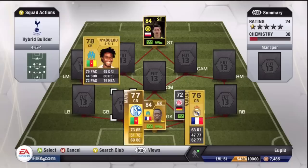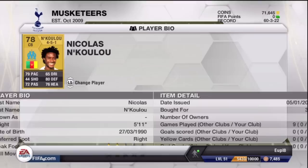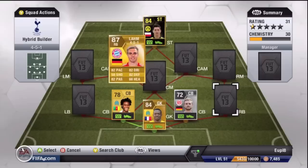His center back partner is Nkolu. He's got 79 pace, 80 defending, and 76 heading, but he's not very tall — only 5'11. I did concede some goals from crosses, and Mandanda's handling didn't help. But he's pretty good, very pacey with solid defending, and he gets a chemistry link with Mandanda — that's why they both get 9 chemistry.